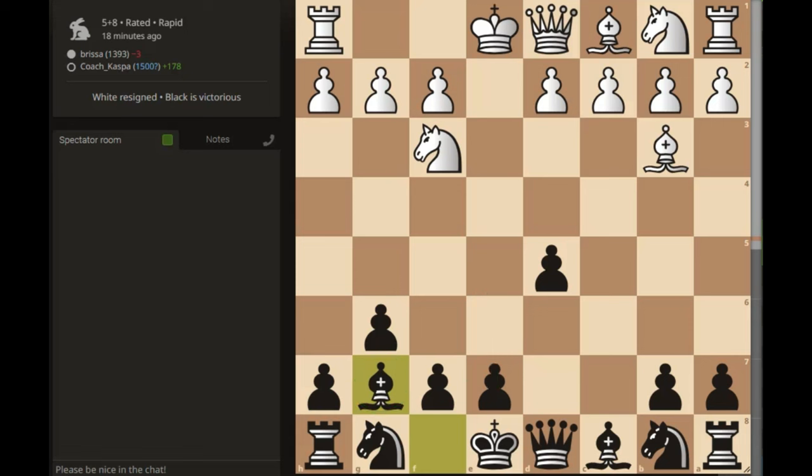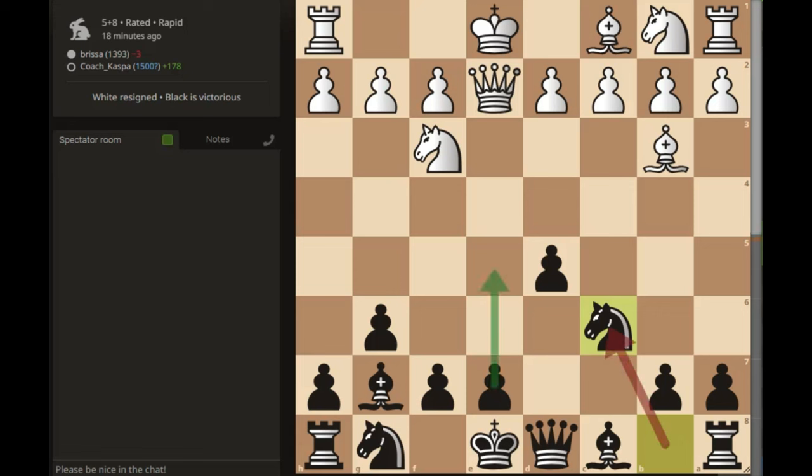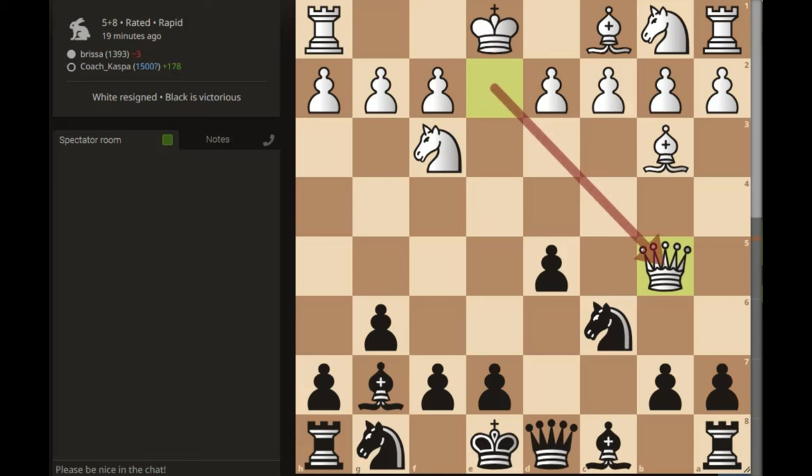The move I was expecting was pawn to d4, because that's how you stop these kinds of ideas — you stop your opponent's pawns with your pawns, not your pieces. Using pieces to stop pawns gave me time to develop my queen's knight with tempo, now planning to go pawn to e5. I was expecting pawn to d4 to stop my e5 idea, but my opponent played queen b5. This was unnecessary — even though it wasn't a blunder, it was an inaccuracy because White was attacking nothing. I could have easily defended that pawn, but I chose to defend with the knight, developing my minor piece with tempo by playing knight to f6.